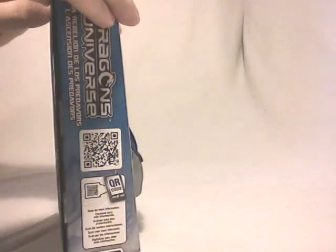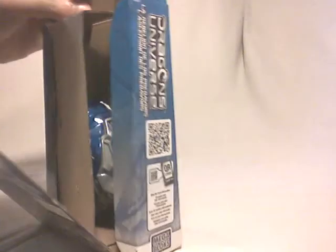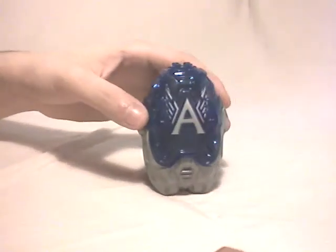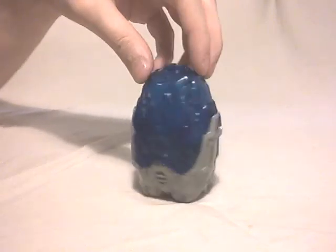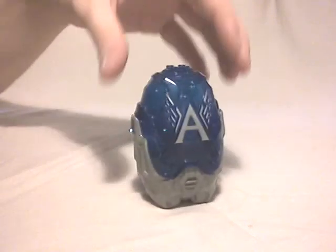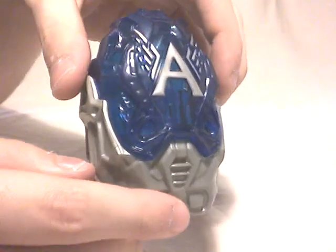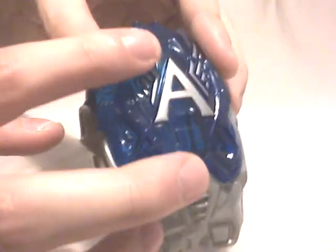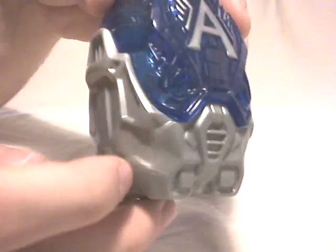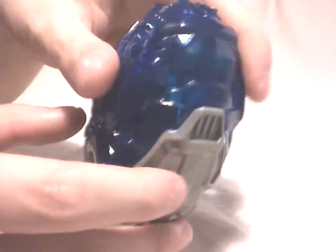Now let's move on to the first part of the set, which is a new model — the pod. The pod is a fully new model, as you can see, in comparison to the old pods released in 2010 and in the first wave of 2011. The color scheme is trans-blue for the upper part and silver for the lower part. The Alliance logo is colored in silver.